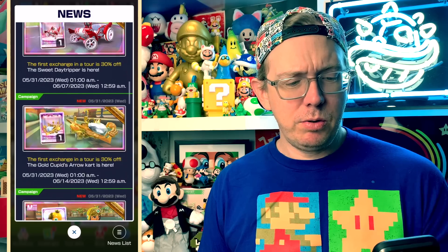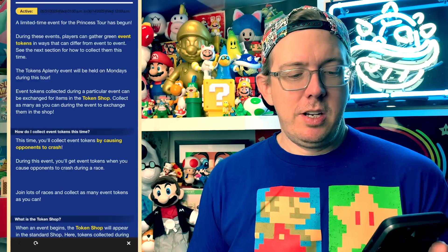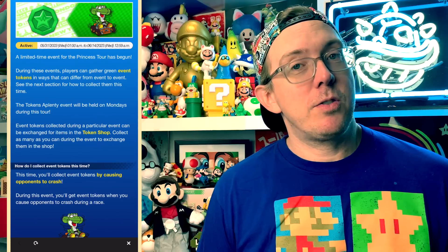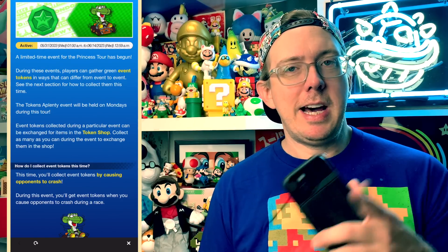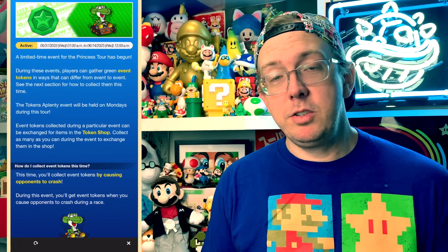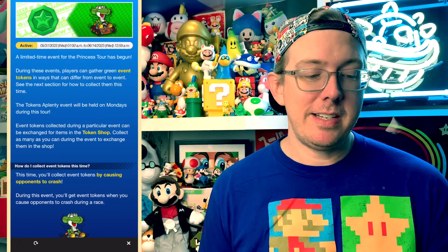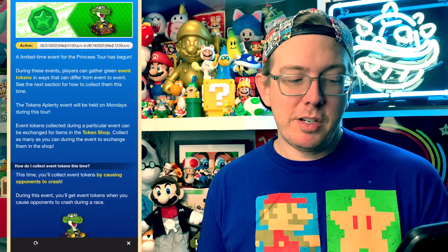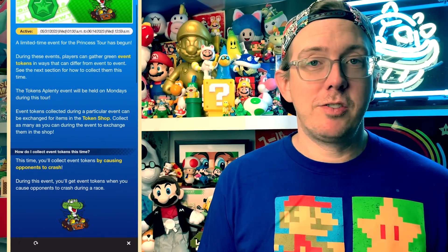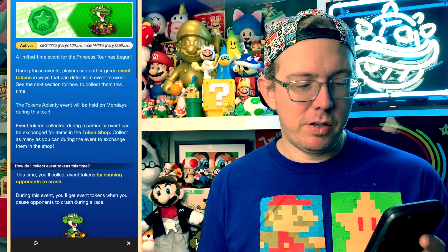We're going to have event tokens by causing people to crash — this is interesting. A lot of people use auto-clickers or iOS voice commands and tap commands to get coins doing runs and grinding out all the tokens, so you can clear out that entire token shop pretty easily. But causing opponents to crash will take a little bit longer. You can use Giant Banana drivers for this — that's really good. Use Bowser Shell drivers and stay in the back. Giant Banana is probably the best for causing opponents to crash.